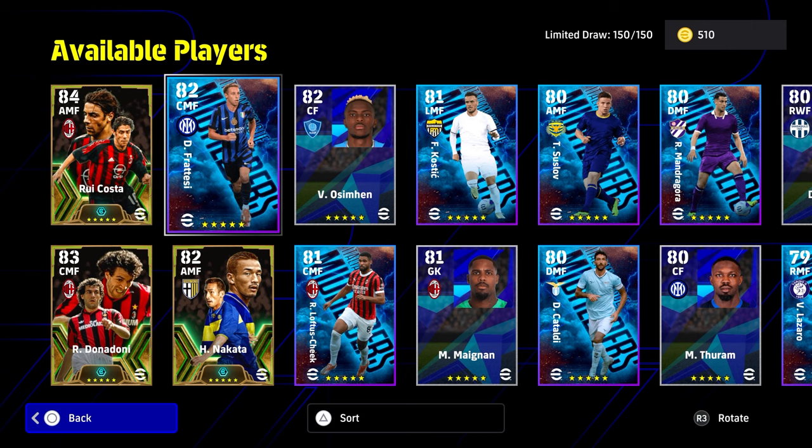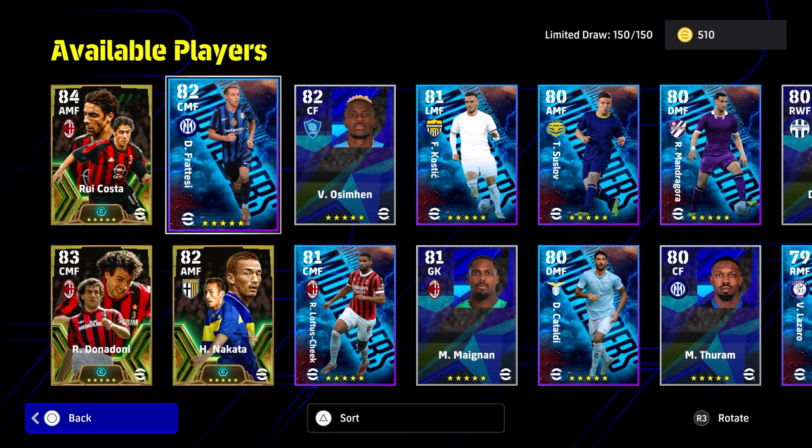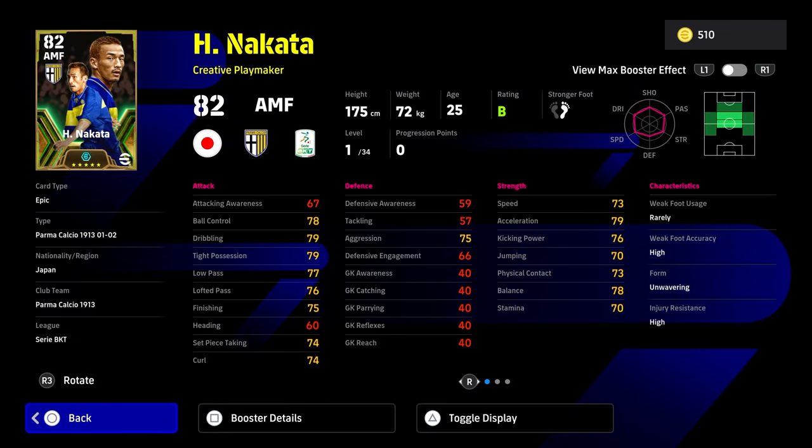In the pack you've got Fritesi, Kustic, Loftus-Cheek, but the big draw here is Rui Costa, Donadoni and Nakata. A lot of people are probably waiting for Rommy, that's coming soon, and we've also got a couple of other players like Ricard and Hullet to come before eFootball 25 comes out. But Nakata is a very decent player.